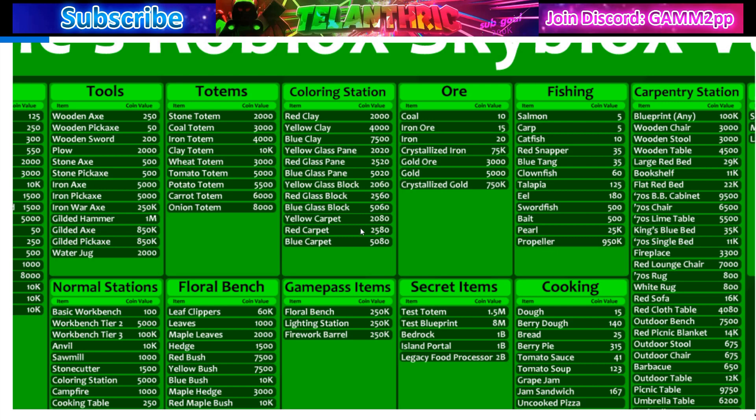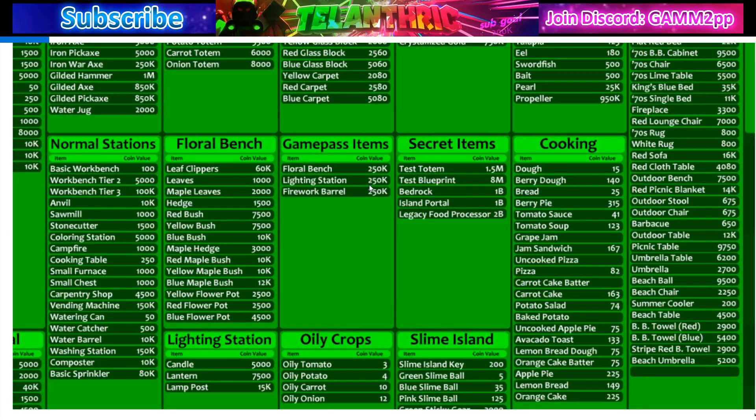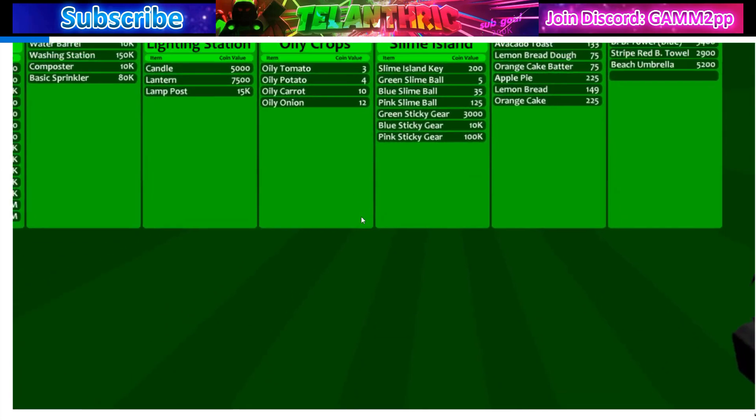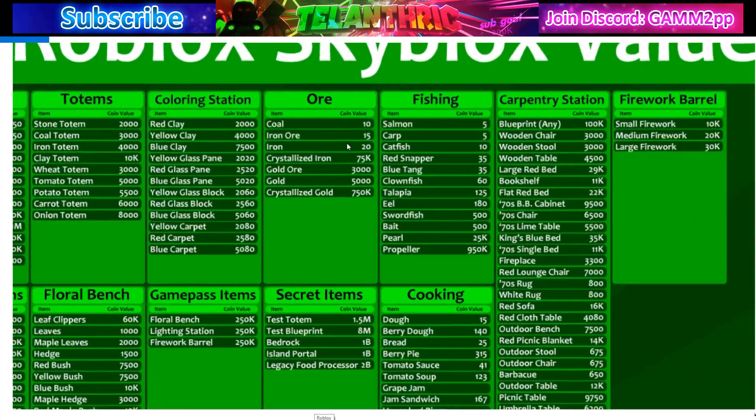The coloring station items are worth a few thousand each since they use flowers. All game pass items are 250k — all game passes are the same price so people just trade them at 250k. The lighting station used to go for around a million but when I rechecked it was only 250k. The firework barrel is a new game pass item, but it's also only going for 250k, which seems low.